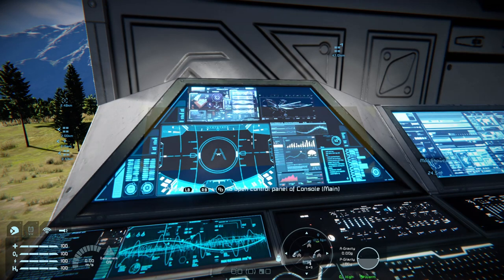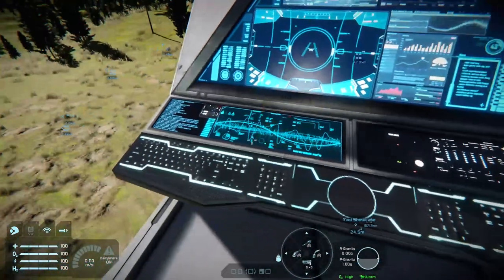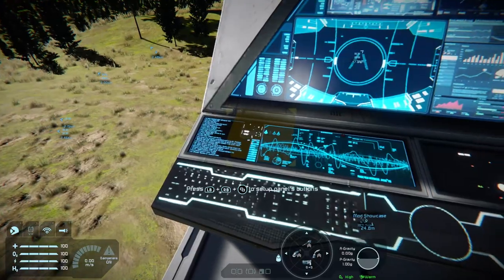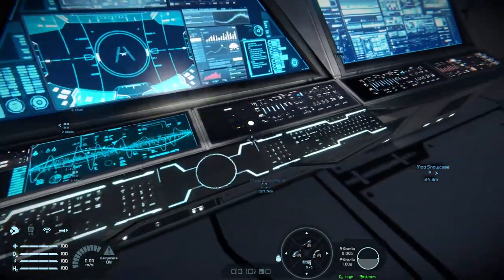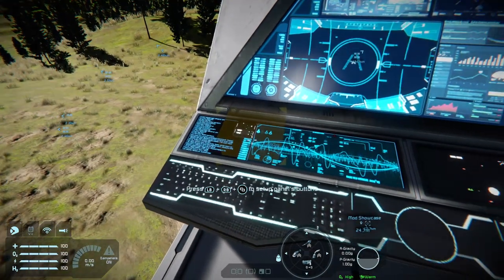You usually have a main display where you can access your control panel, and you have buttons — usually four. You set these up like you would any other regular button panel.